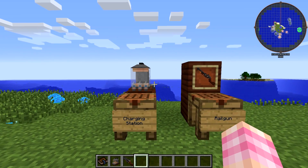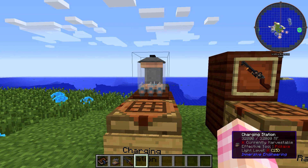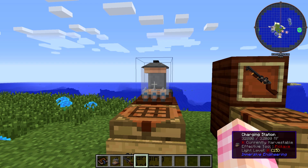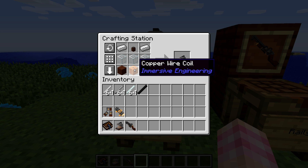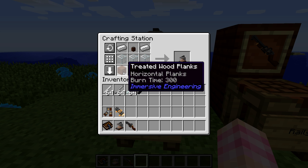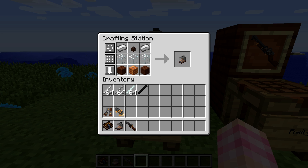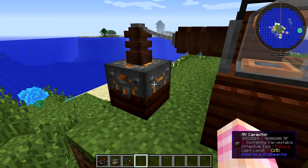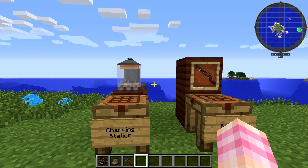We haven't talked about the charging station yet, but it can basically charge any item that requires an internal charge of power. You can right-click it into the charging station and it'll power it up. To craft a charging station, you need a copper wire coil, two treated wood planks, three glass, two iron ingots, and a medium voltage wire connector — so it's a fairly cheap item. Then you need to hook it up to power. In this case, I've opted to hook it up to high voltage just to make sure we charge as fast as we possibly can.